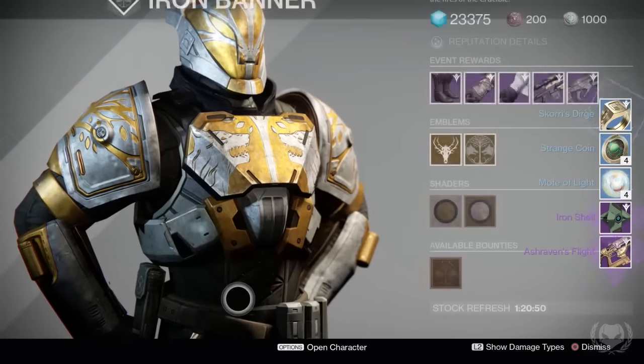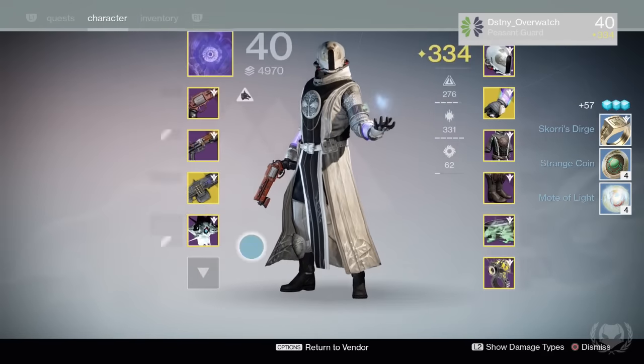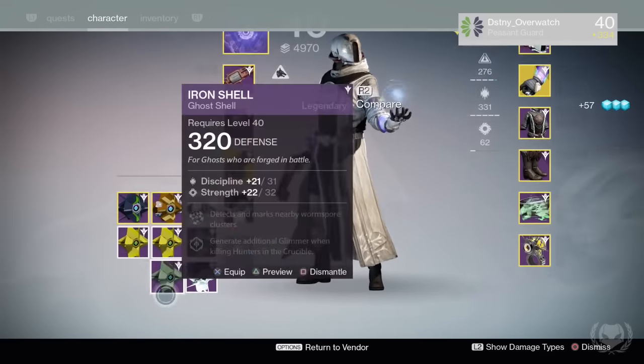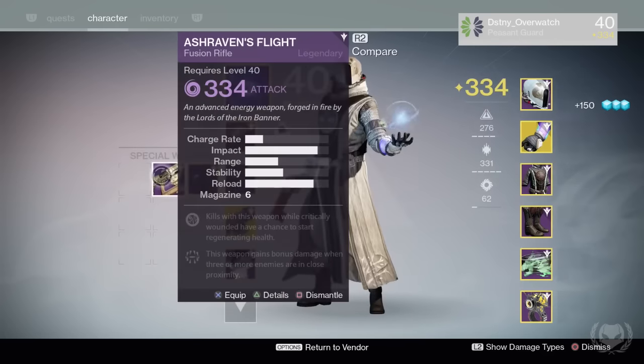The rank 3 packages that you get from the Crucible are kind of useless at this point, at least for me, because they only drop a blue artifact which means they cannot be infused and are stuck at 320 light, so that's just an instant dismantle.